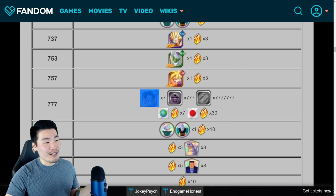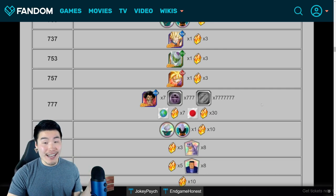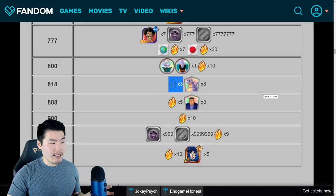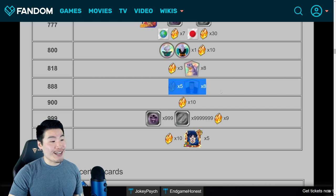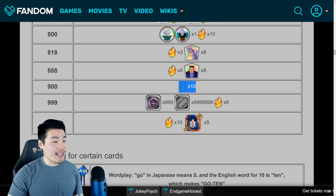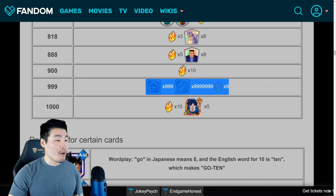Moving on — this Hercule is trash, but he is a nice collector's item. I actually rainbowed him just for fun and he does like 5 damage. Next up, day 800 is 10 stones, 818 is 3 stones — I'm not sure of the significance unless it's for Android 18. Day 888 is definitely for Android 8 or Eighters, so we get 5 stones and 8 Eighters for that. And then 900 is 10 stones, and 999 is 9 stones as well as some Zenny and Baba Points.